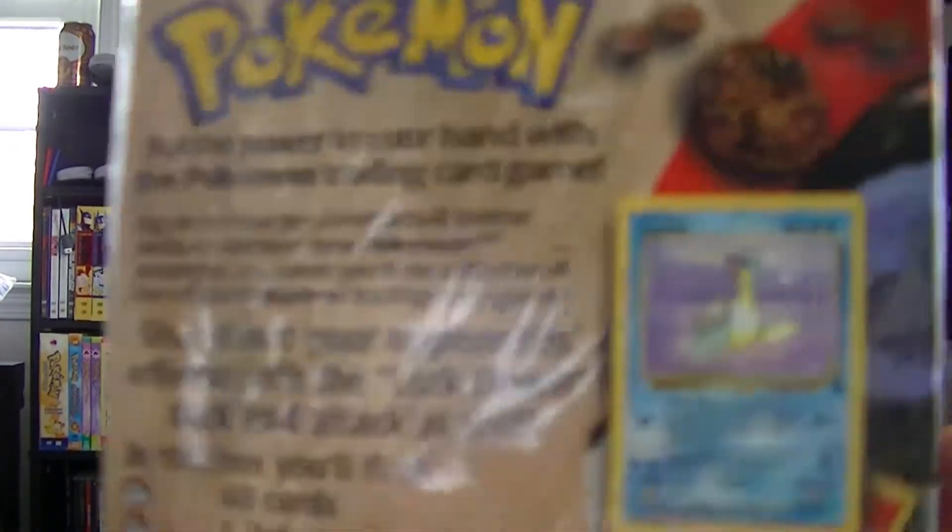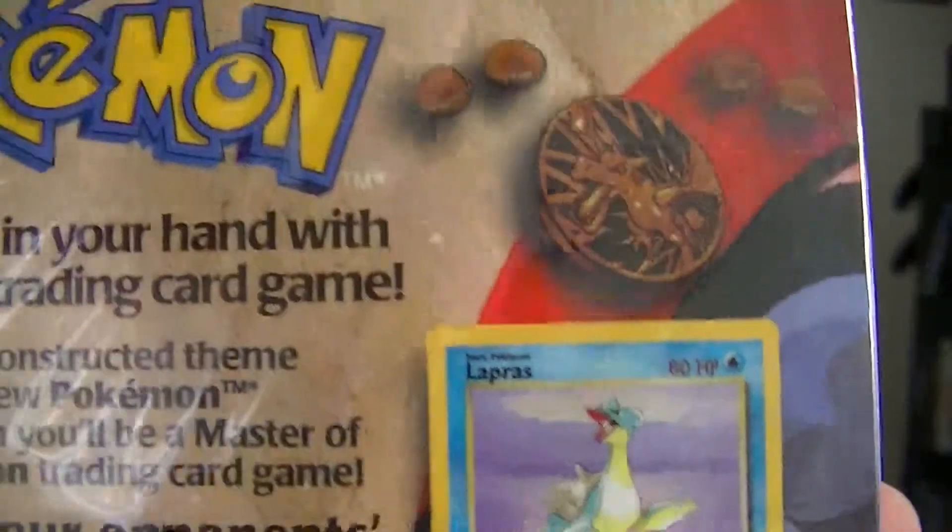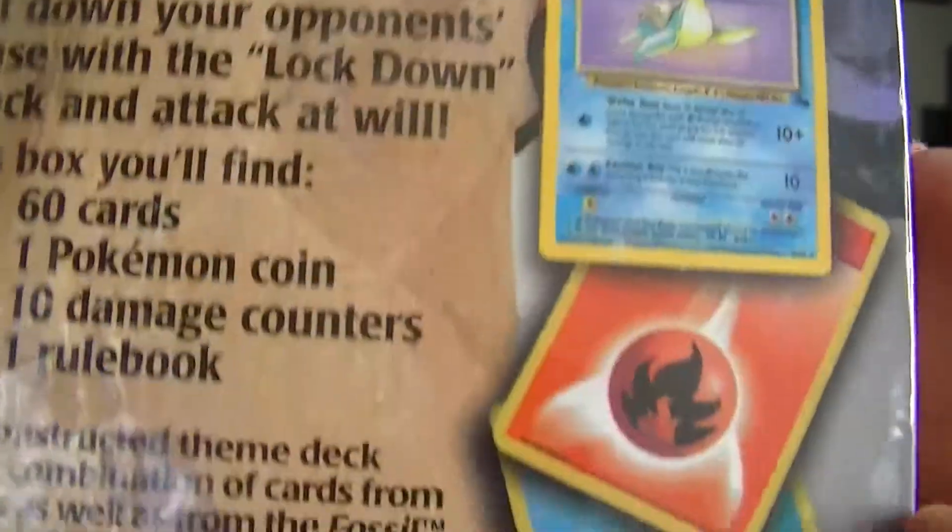But let's get this bad boy open. It shows a Lapras, so I'm hoping that's what's actually inside. This is the reason why I wanted this one specifically. Never been opened for 19 years — that seal broke easy. This thing has obviously not been opened before. Let's see if I can get this done without damaging the box, because I really want to keep it in mint condition.